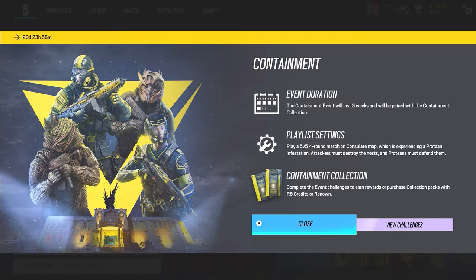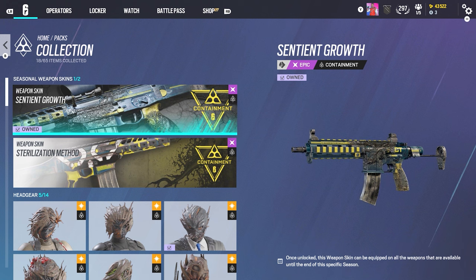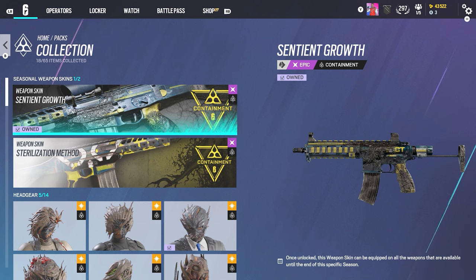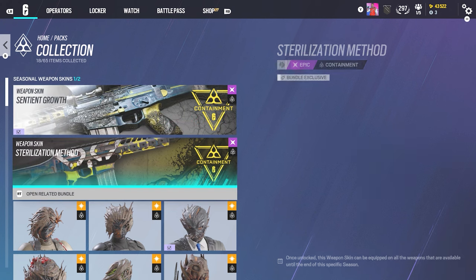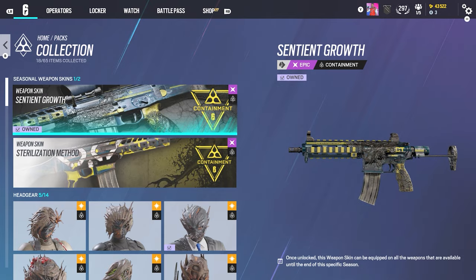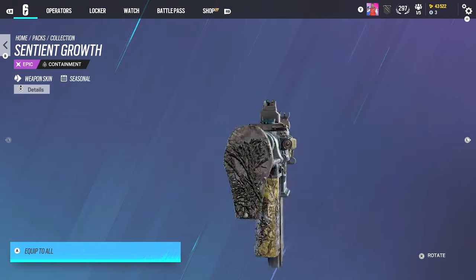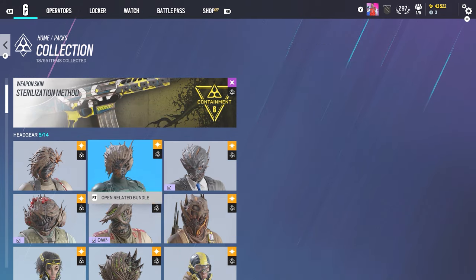Here we go — Containment. I can already tell right off the bat there's new skins, so that's pretty cool. Last three weeks, play 5v5 on Consulate. The Containment collection — let's see. I already got this; thankfully they did re-release these containment packs sometime in Brutal Swarm, but they didn't bring back the event, which was pretty strange. There's a new seasonal skin, not too bad, but I like this one especially with the glop all over it.